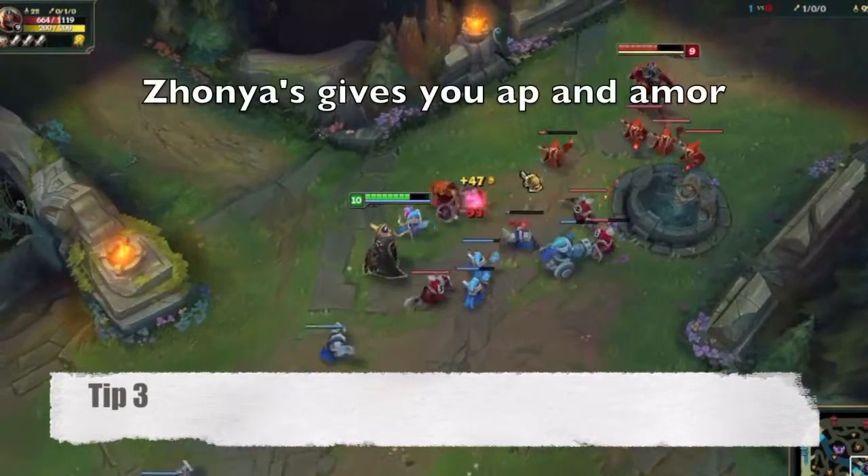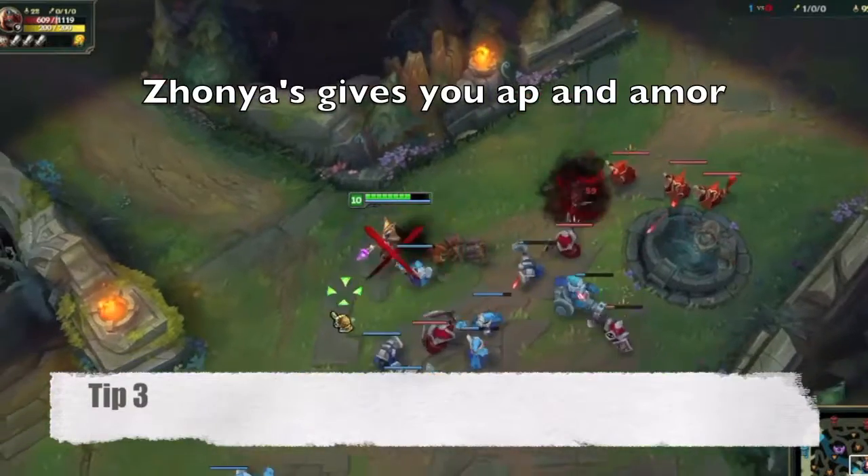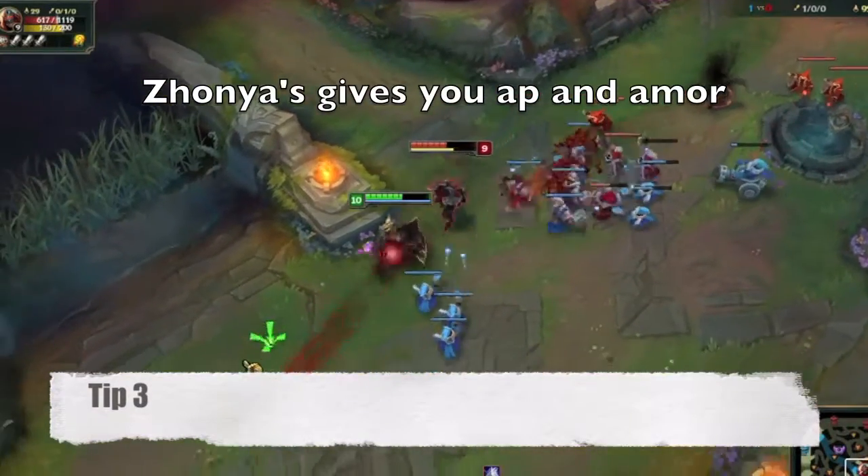The third tip is to build a Seraph's as soon as you can if you're being overwhelmed, as this can stop most of Zed's burst damage.